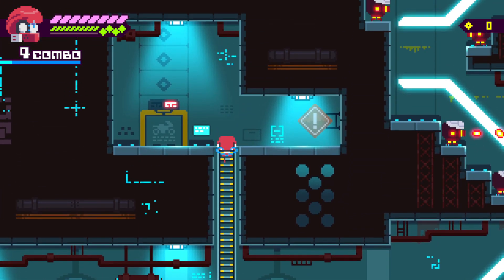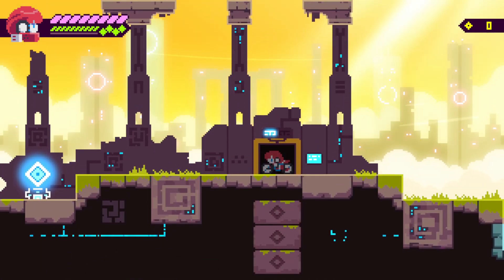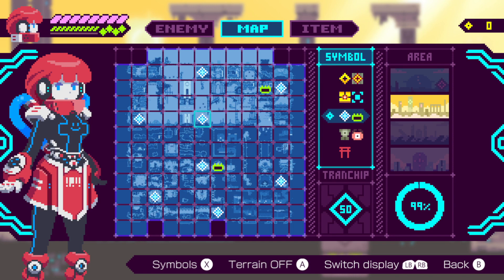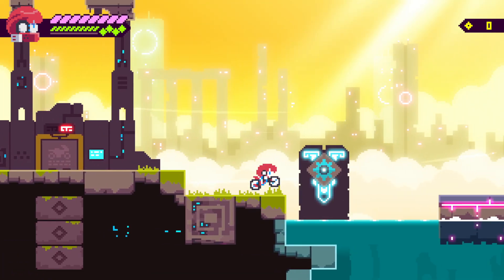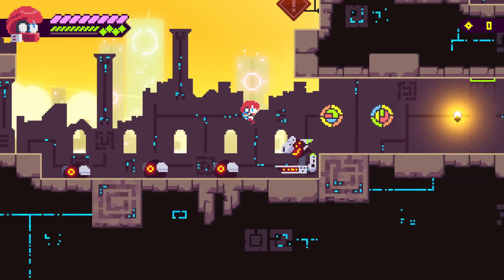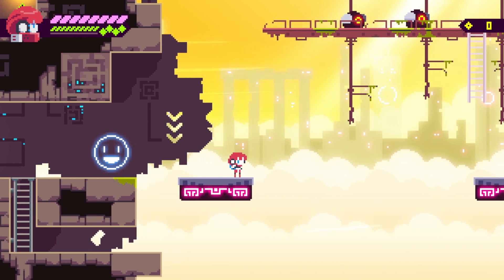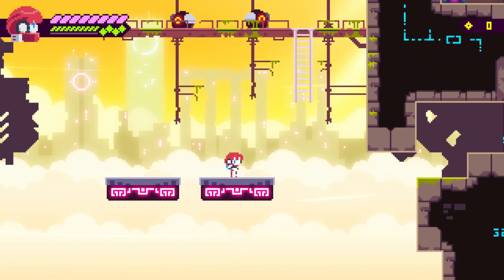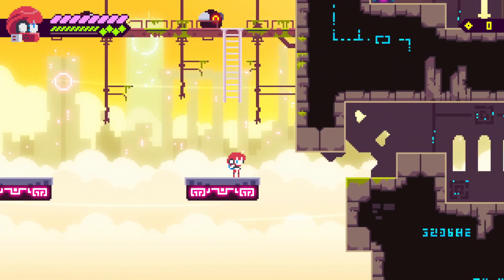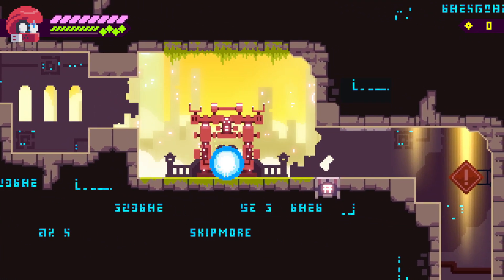The Megatran chips are probably the single most difficult thing to find in this game. Because even if you're going off of a guide or something, the enemies you can at least reference by enemy, but the Megatran chips are just... there's sure one of them here. Just have to go check all of them.